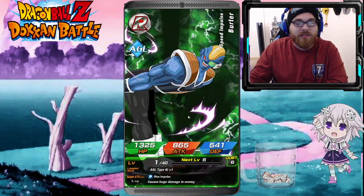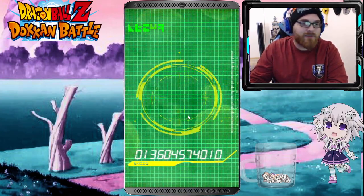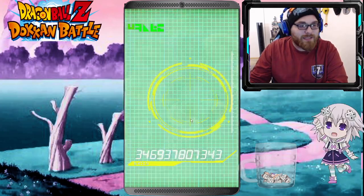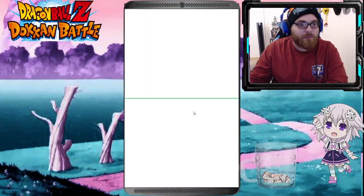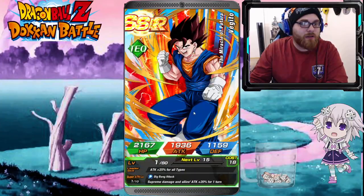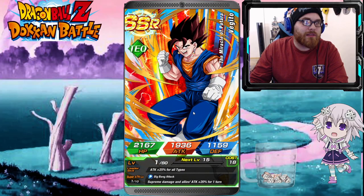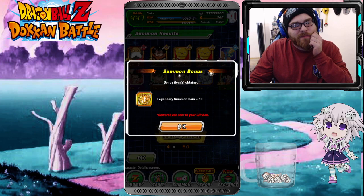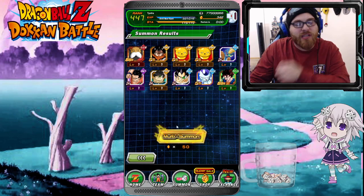I'm getting some good SRs that I kind of need for SA fodder, so that's something. Got another Frost which works out, and Tech Vegito — I think I actually have him rainbowed, so that might just be a dud for me except I could put it into EX Vegito. But you know what we really want.